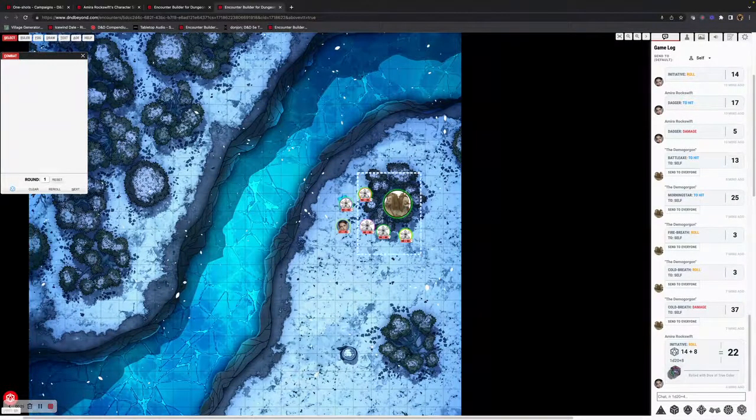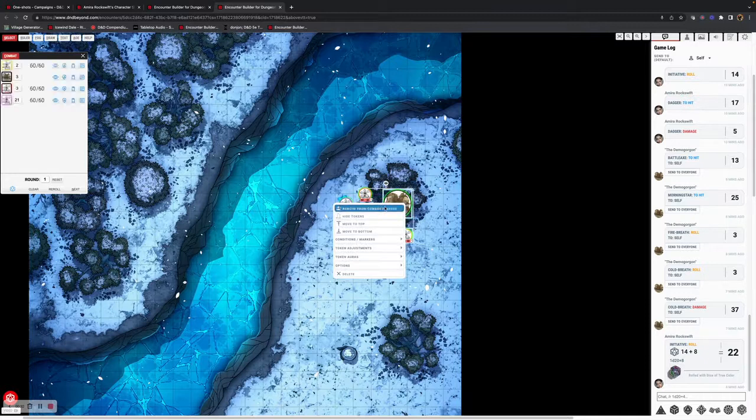We'll start off by selecting tokens as the DM. You can either select them individually or select the group and add to the Combat Tracker. As the DM, you'll see them appear — each monster has its icon, its initiative roll which is done automatically, its hit points, and various other buttons. You can accept these or press re-roll. Some groups re-roll every new round, for example.